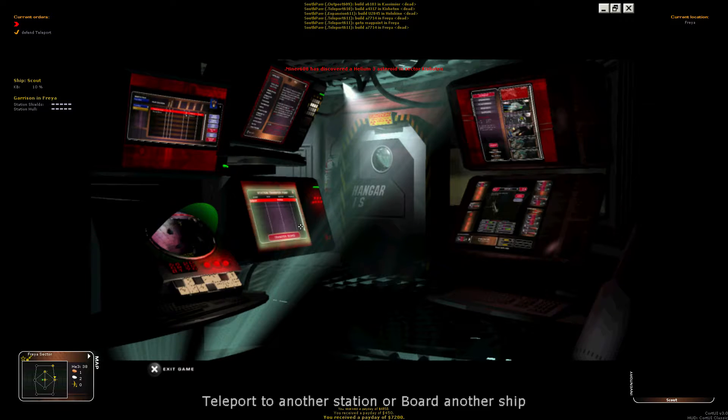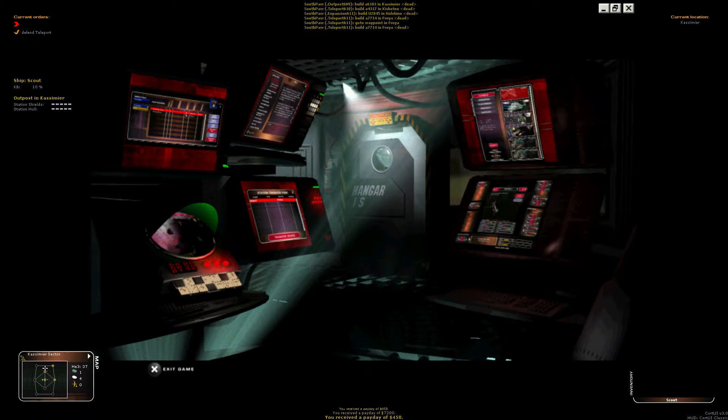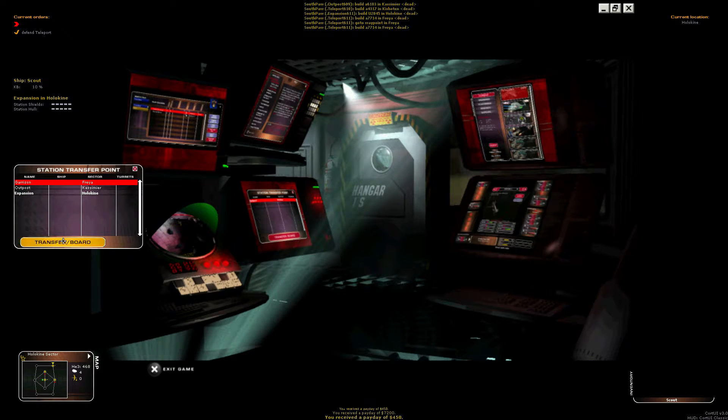Another really important screen is teleport to another station or change base — shortcut F8. On the minimap you can see this little yellow triangle that shows you the base you're currently in, as does the bold text on the base list. You'll see we've got three bases we can change to. If I click on the outpost and hit Transfer Aboard, the icon switches to that sector. I can move to the expansion by highlighting it and hitting Transfer. I've now transferred to that station and will launch from that sector. Let me go ahead and transport back to our garrison.